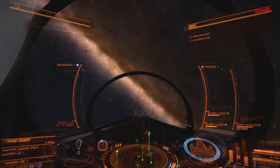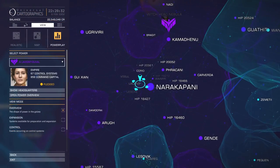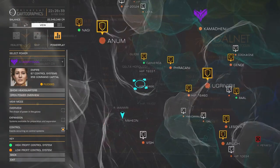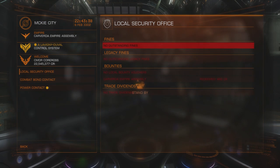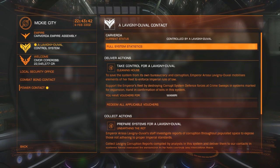Once I'd saved up around 250 merits, I'd bring up the map, find the control centers, and find a system controlled by this power. That means you can go and hand the merits in. Fly to that station, go to contacts, and go to the power contact — that is where you can hand in your merits.